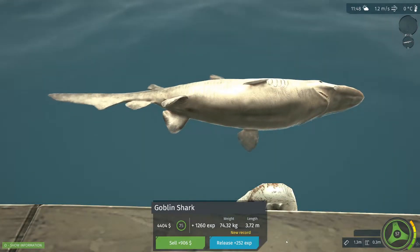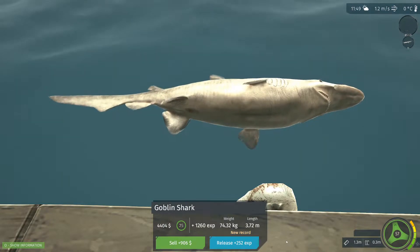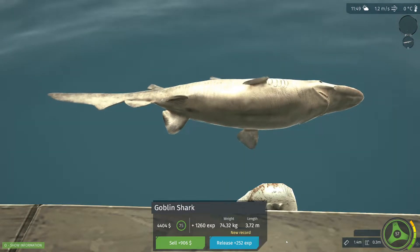So I cast again and we finally got a goblin shark. It's a little baby, 74 kg — yeah, it kind of sucks. But it put up the same amount of fight as the big shark. These big fish fights are honestly a lot more time-consuming and just not fun.